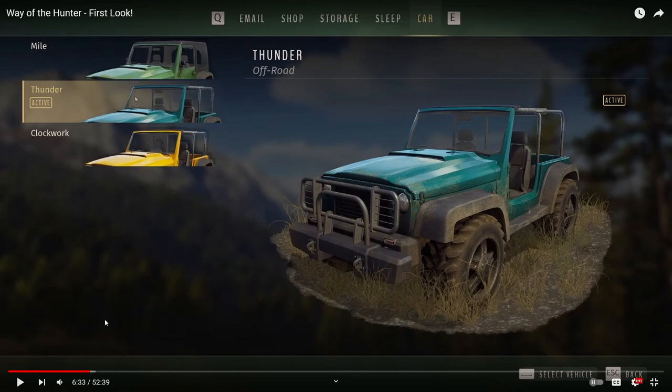You also get a car in this game. You can choose one of three off-road vehicles, drive around, go to different areas, and hunt different animals. Another thing to note about the vehicles: when you go to the back of the Jeep it will also replenish your ammo.